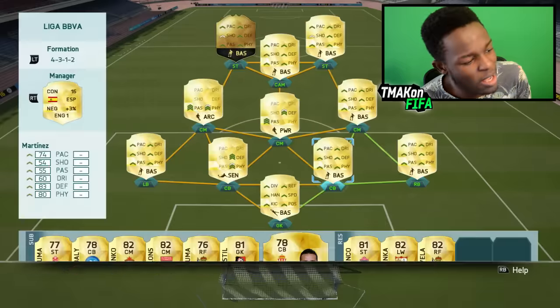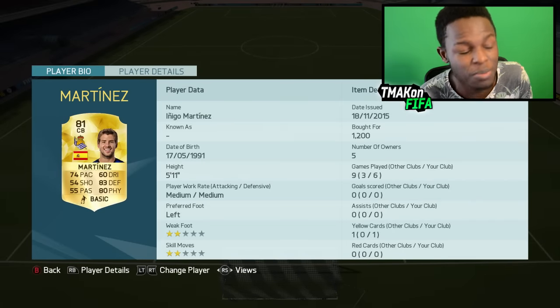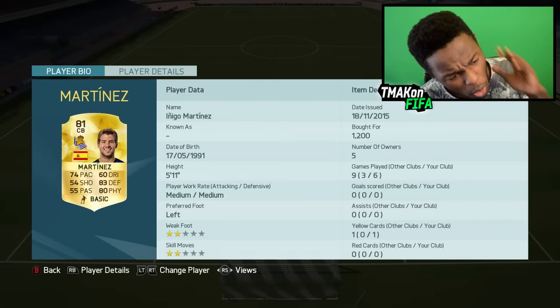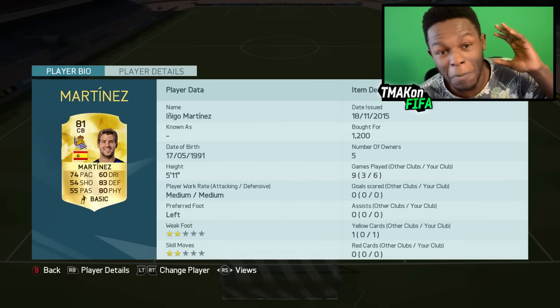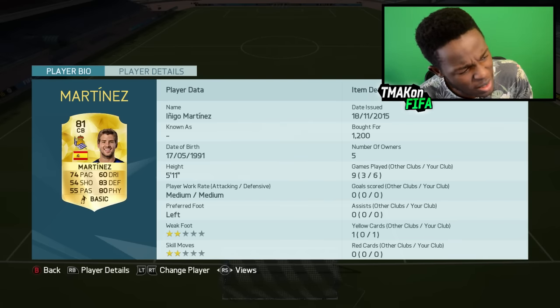Onto my first centre-back, we have Martinez. Martinez is in fact one of the best, if not the best, cheap League of BBVA centre-backs. Only cost me 1.2k coins. He's dramatically dropped in price — used to cost a bit more than that. 74 pace, 83 defending, 80 physical. Not a bad player.